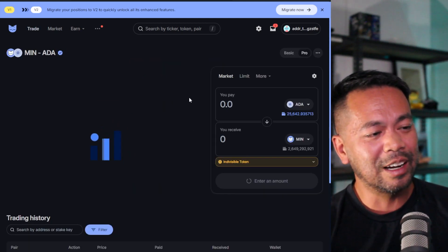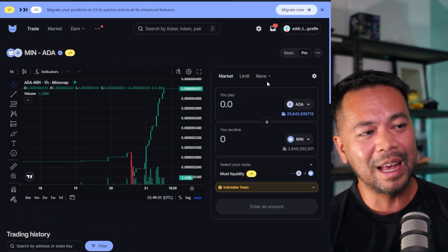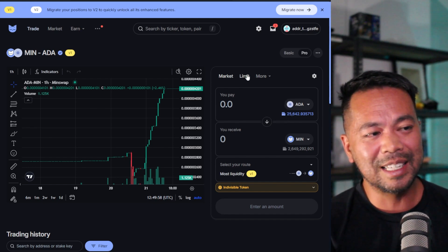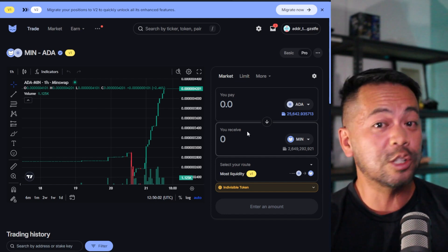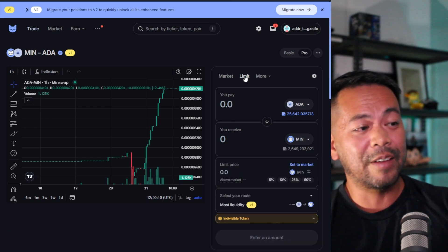Let me swap some tokens over and you'll notice a couple of features that make the trading experience a bit more advanced for people who know how to use them. We already know about market orders where you trade at the current market price, and limit orders where you can set a price to buy or sell at in the future.